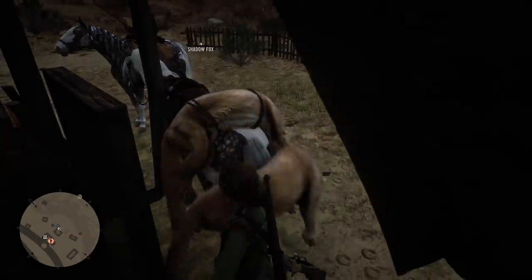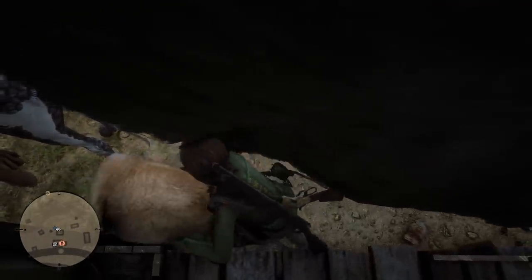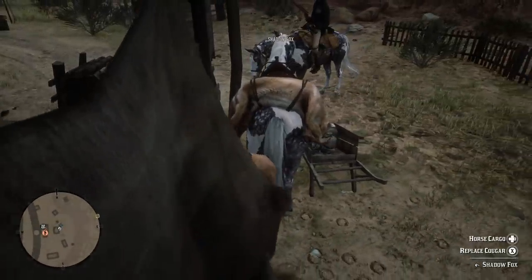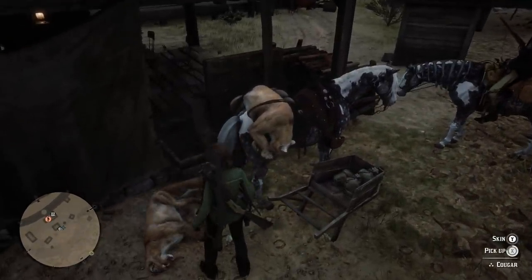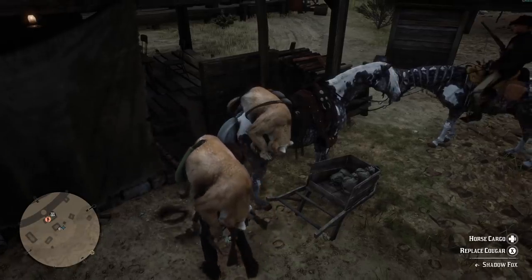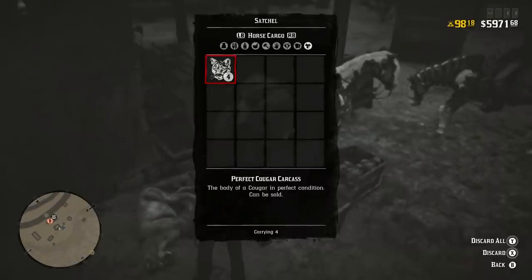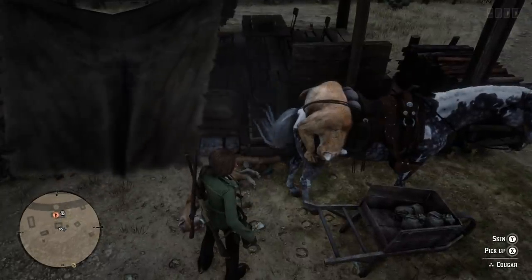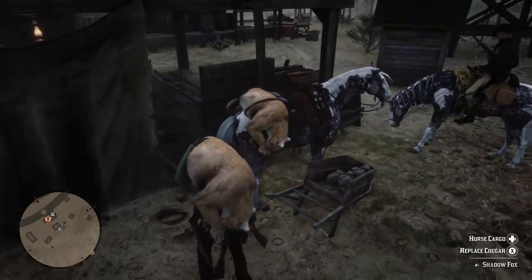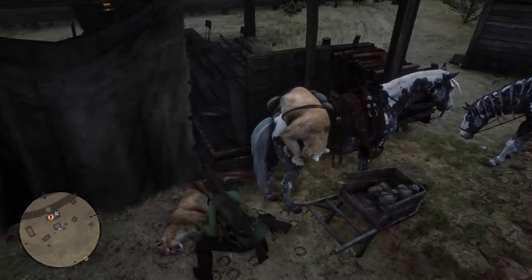Basically what you need to do is wedge your horse into any tight spot. It's going to throw you off a bit when you actually dismount, and then what you want to do is grab your cougar — the second three-star cougar — from your friend or from your primary horse. You want to do this on your actual horse, not the horse you stole or your friend's horse. All you're doing is making sure that you're replacing that cougar as it falls off in a funky way.